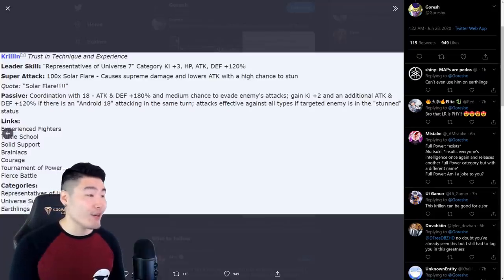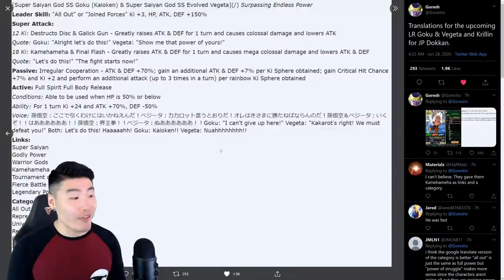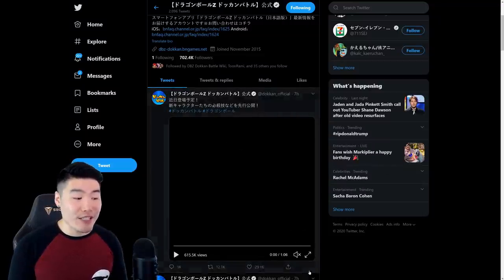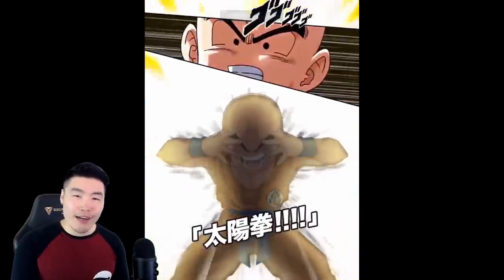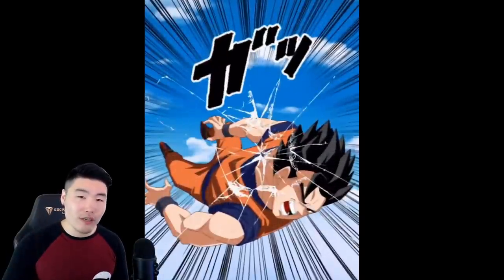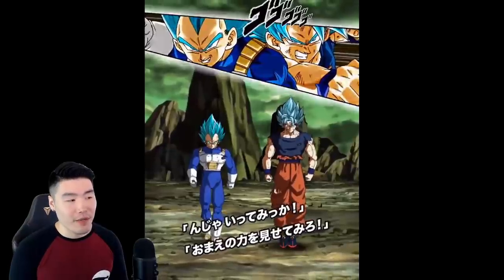There you go, guys. That is the Krillin we talked about, the Goku and Vegeta, and that is what's coming to JP for their Tanabata celebration this year, which should be starting on July 1st — in like three days. I assume that's when the banner with these units will also drop. I'm not 100% sure, maybe it'll come a day or two later, but it should be on July 1st.